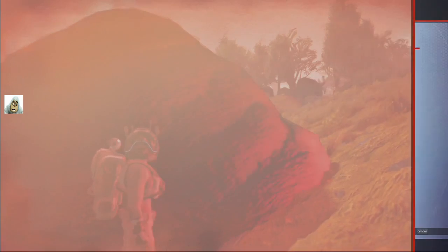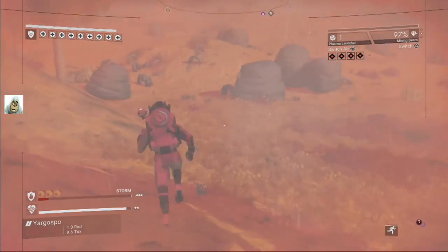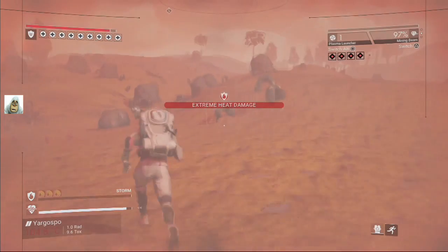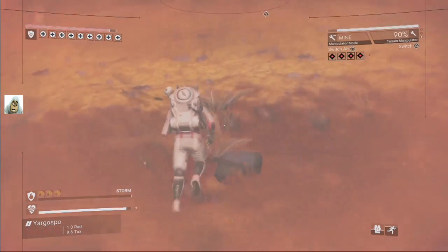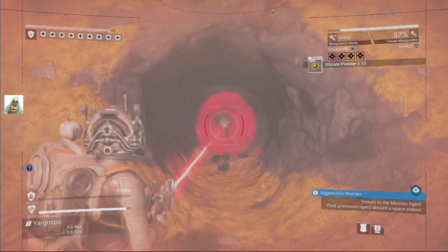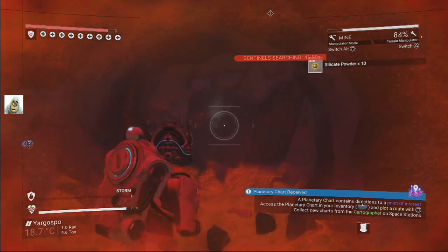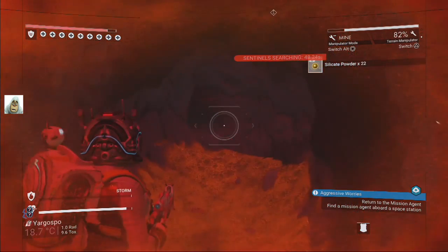There's the sentinel shooting near me. Oh crap, we haven't got time to fill up. Just shoot me while I'm mid-air. Terrain manipulator — I'm trying to find somewhere to hide. Don't worry about the heat damage. I'm just trying to get out of the way. We've got 49 seconds here — are they still shooting at me? I have no idea.